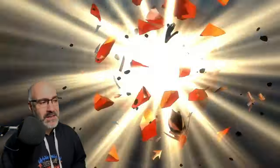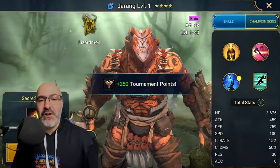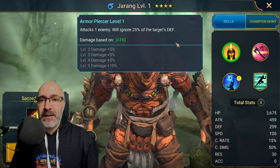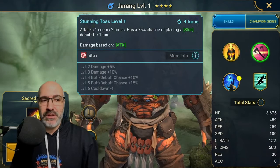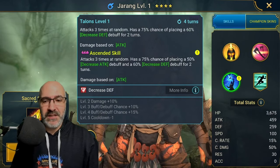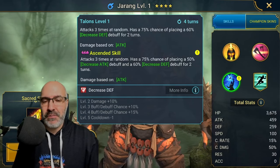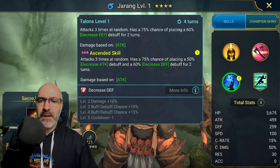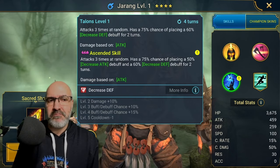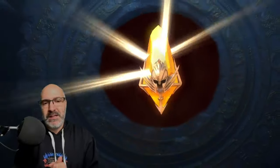10 sacreds left. Come on Plarium. Gerang — actually not that bad. Ignores defense on the A1, stun on the A2, pretty solid. The A3 brings the decreased defense. Not my number one pick for Cintranos, but I do have a six-star and I have used them, and he can make some stages work out for you.